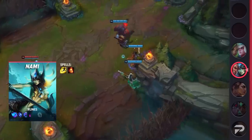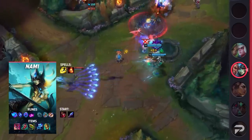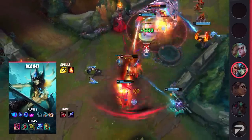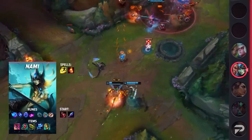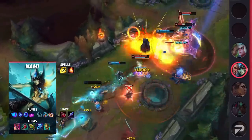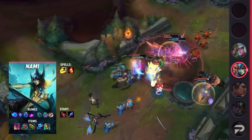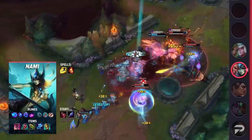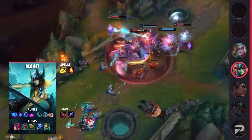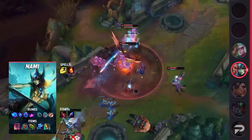Speaking of Nami, you're going to be taking Flash and Ignite as your summoner spells. For your runes, be sure to take Summon Aerie, Manaflow Band, Transcendence, Scorch, Magical Footwear, and Biscuit Delivery. These runes are pretty standard for Nami as they offer a nice bit of sustain, damage, and gold. You'll be starting the game with two potions and Spellthief's so you can get wards ASAP. Afterwards, be sure to build Imperial Mandate, Lucidity Boots, Chemtech Putrifier, Staff of Flowing Water, and Watchful Wardstone.